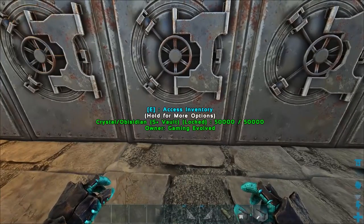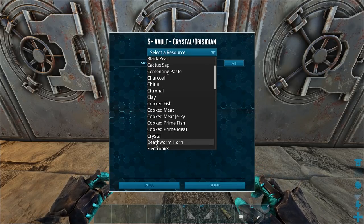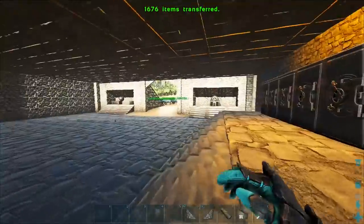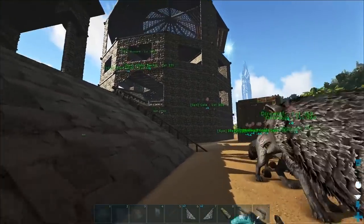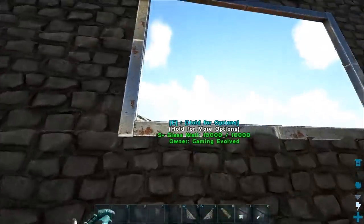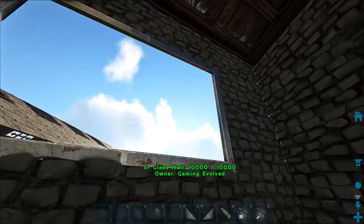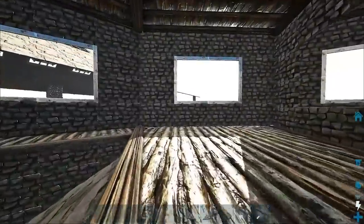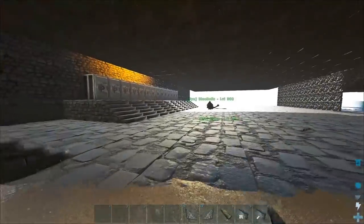I want to keep the obsidian up there but I'll pull in the crystal - we have a huge amount of crystal on the boat so let's grab all that. There are more windows I need to do up there - I've done some of them. The metal glass windows cost crystal, metal, and cementing paste to build, so I've been kind of preserving all the metal for the vaults. I've done a couple of the windows; it's gonna look a lot better when this place is made out of metal rather than wood.